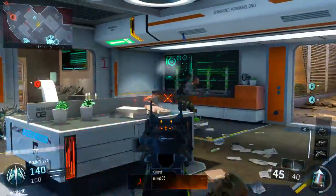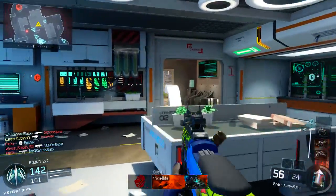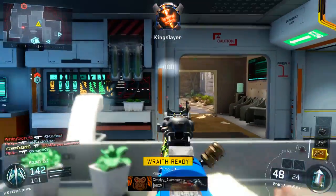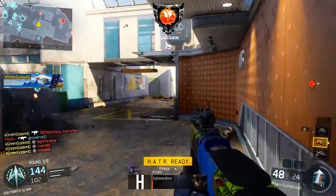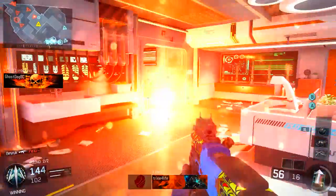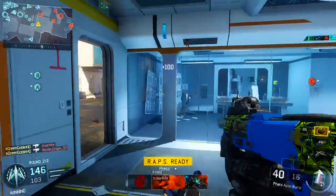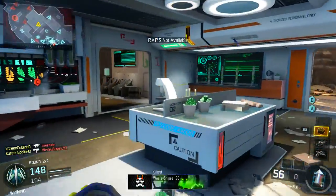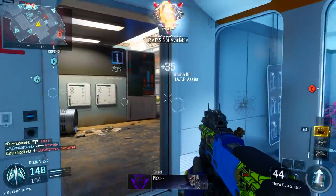My third perk — the one I always run on every single class — is Blast Suppressor. This is the best third perk in the game for the simple fact that it keeps you off the mini-map every time you double jump. That's pretty often — every time you gunfight or try to get up somewhere you're going to double jump. It also silences the sounds of your jumping, which can be very loud. People can hear those jumps even without a headset just through the TV, and they'll be able to turn around and shoot you.